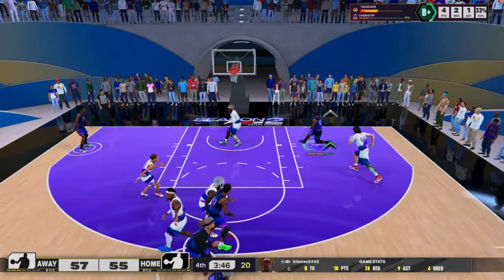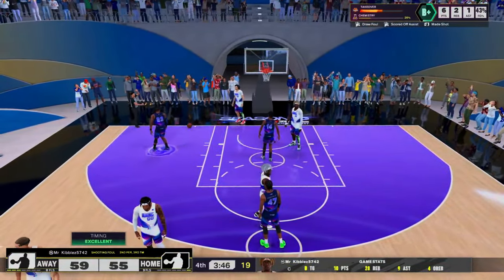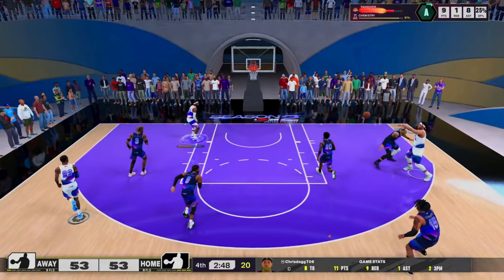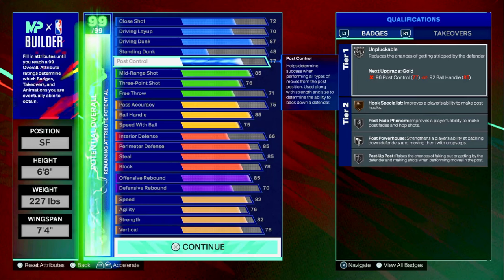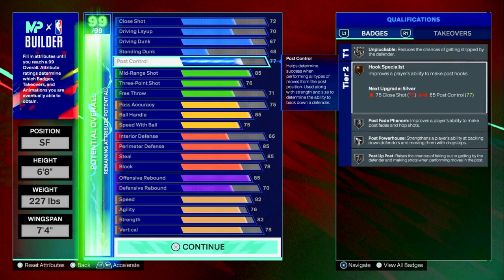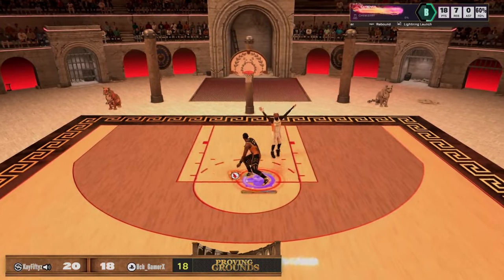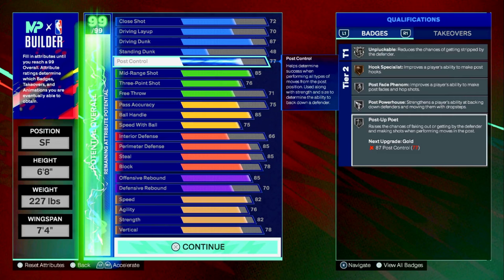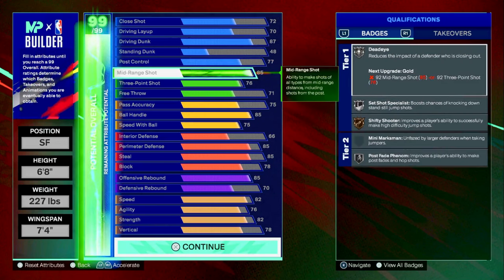48 standing dunk is decent — if I were to remake this build I'd try to finesse the builder to get at least 72, but for this build 48 is fine. 77 on post control is very important; you get unlockable because we have 85 ball handle. You also get hook specialist on bronze, post fade phenom, post powerhouse, and post top poet — I've definitely been able to get a couple of fakes in the post with that.